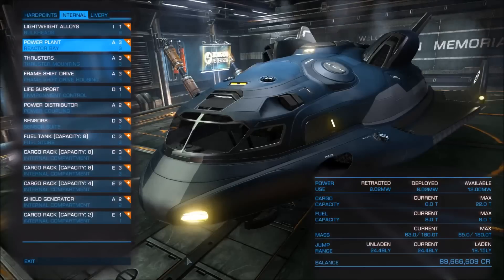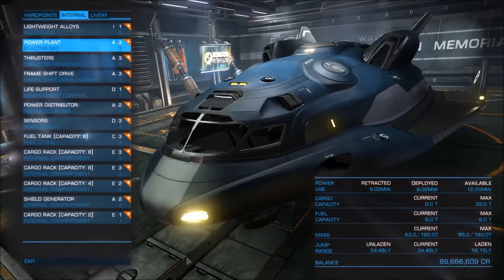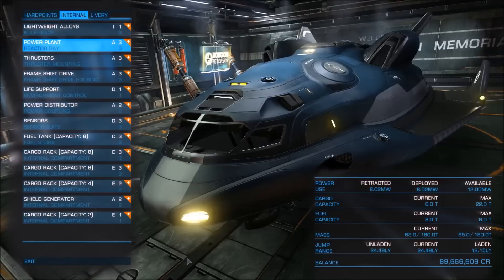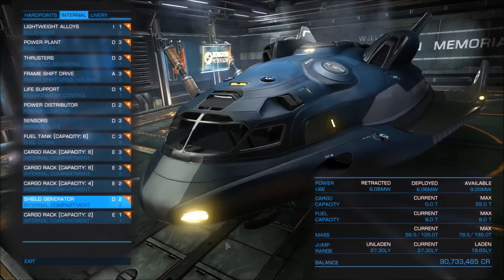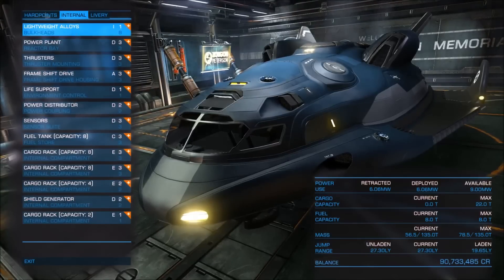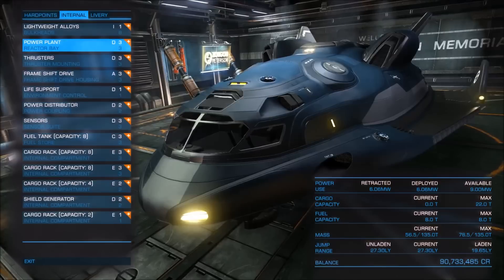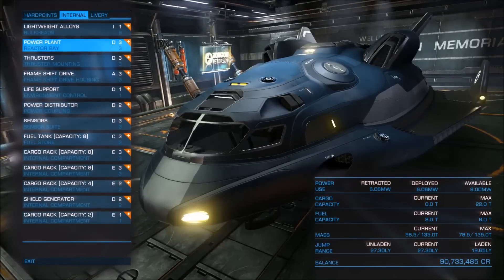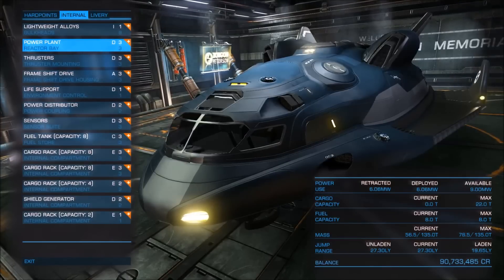Let's go back to the Adder's very good jump range and see if we can make it even better. We are going to replace the basic modules with the lightest versions, leaving the frame shift drive as it is. We have achieved a jump range of 27.30 light years and 19.65 light years laden. With this specific setup — no weapons and utility mounts, only the lightest modules — we can do some rare goods trading better than before. And of course the Adder is also perfect for exploration; 27.3 light years is more than enough.